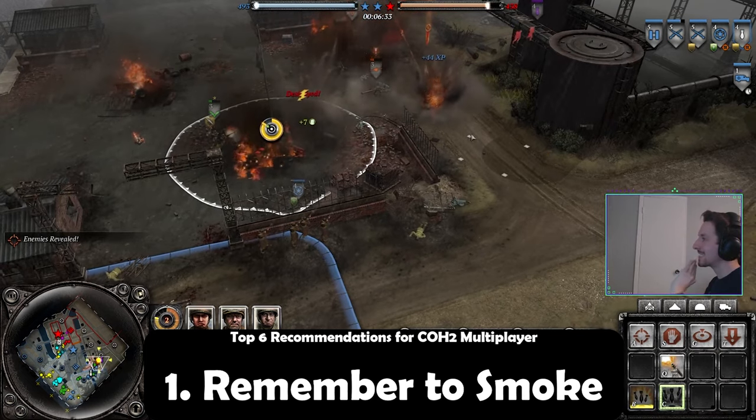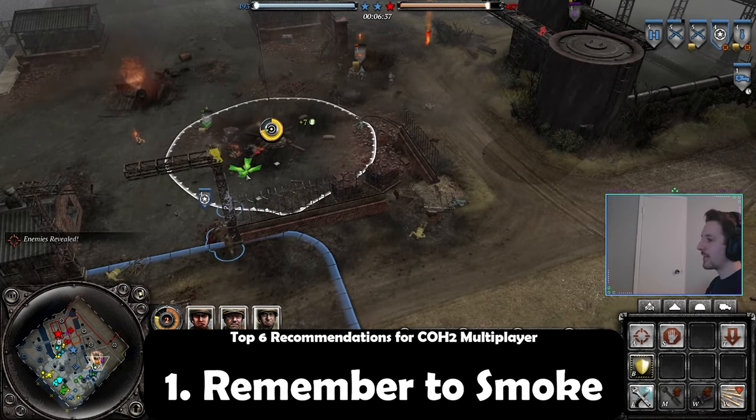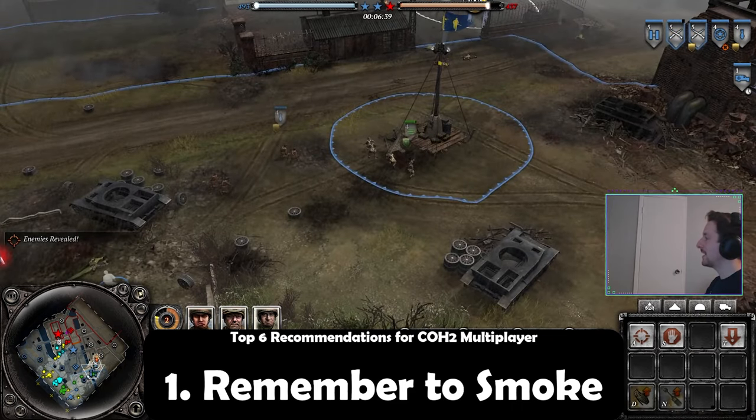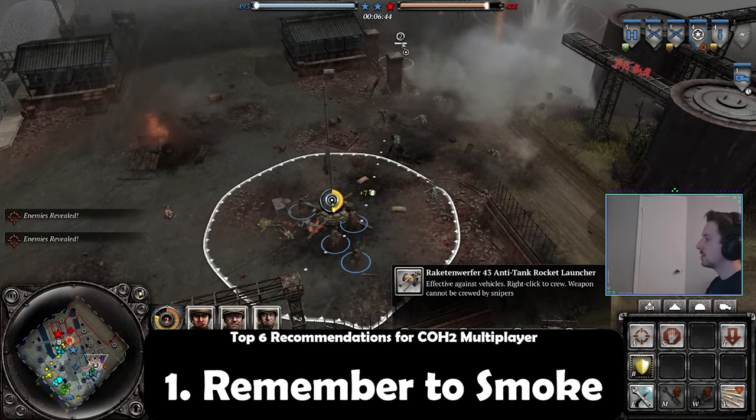So if you're ever in a position where MGs are just constantly raining down on you, I would highly recommend — no matter the faction that you're playing — getting a mortar and dropping some smoke on the enemy and making them pay for their MG spam.